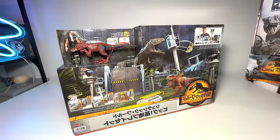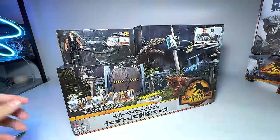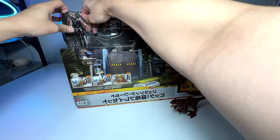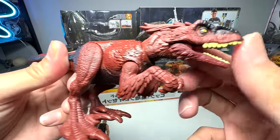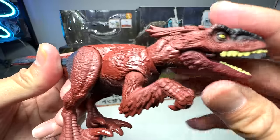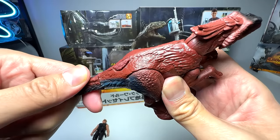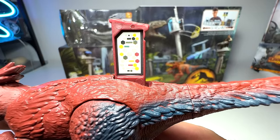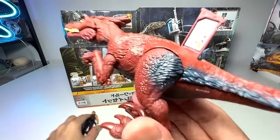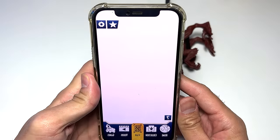Let's get the Pyroreptor out from the box first — done. Now let's get the human figure out as well. Let's have a close look at this Pyroreptor. It's basically the older version of the attack packs — we have another one and can do a comparison later. You can rotate the entire head, move it up and down, the arms can be moved, the legs can be moved, and the tail can be rotated. You guys will want to scan this in your effects app, which you can download from the Google Play Store or App Store. Let me scan this figure now.